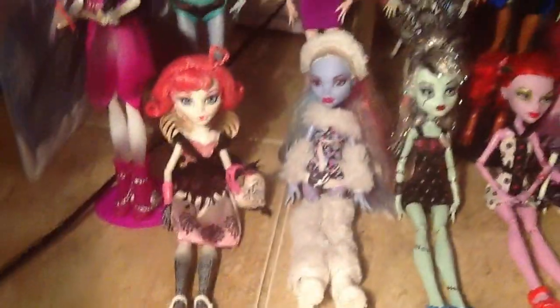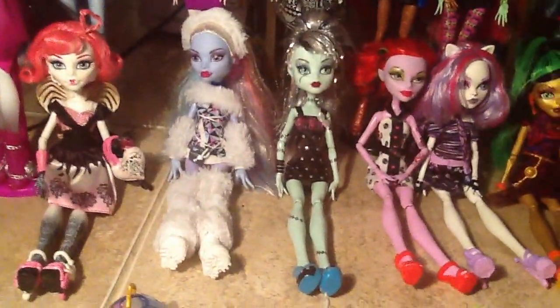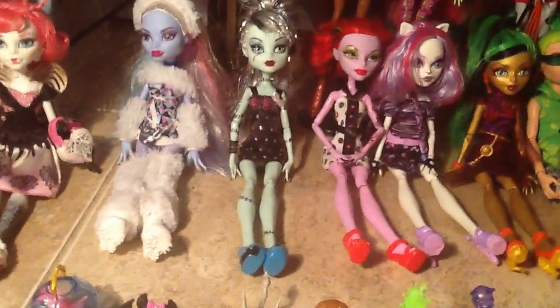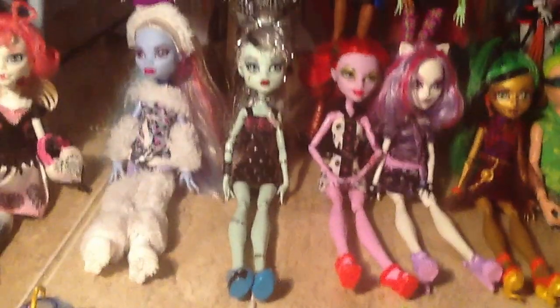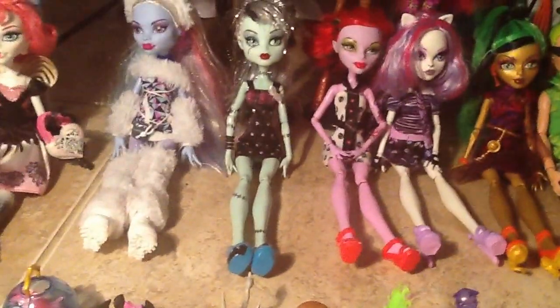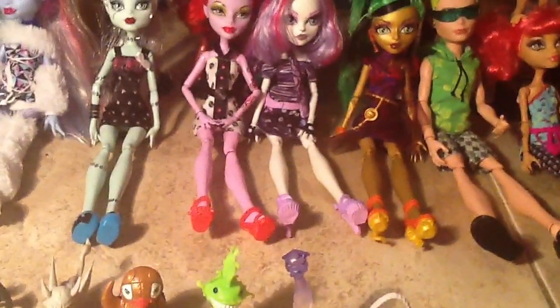Now I'm starting with the sitting dolls. There's C.A. Cupid — she's holding her purse, I meant to put it down. There's Abby Bominable. Frankie Stein, Sweet 1600 — she's just wearing the outfit that she was going to give to Draculaura, and she's just wearing her original shoes from the Sweet 1600.